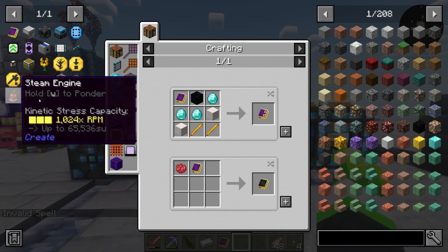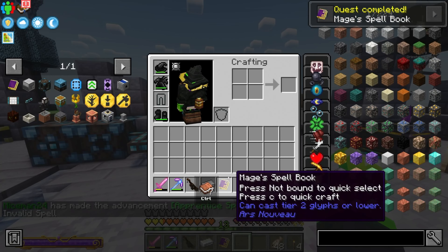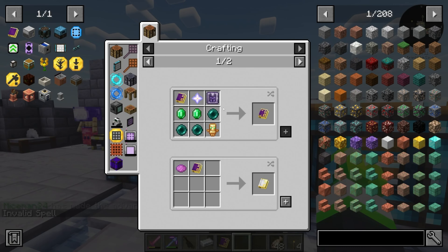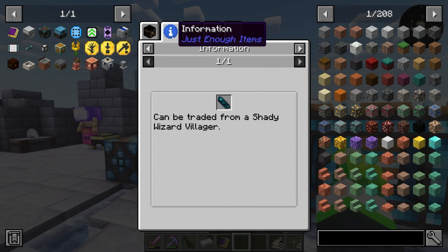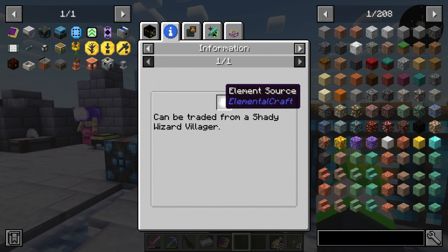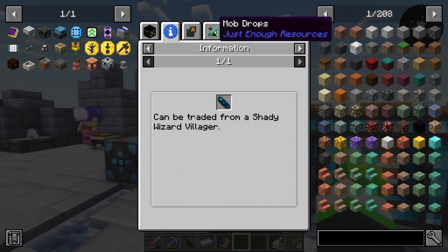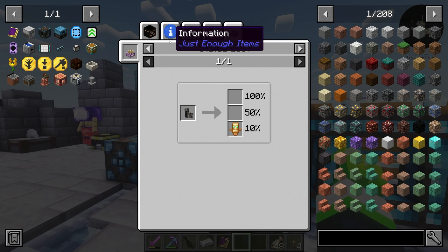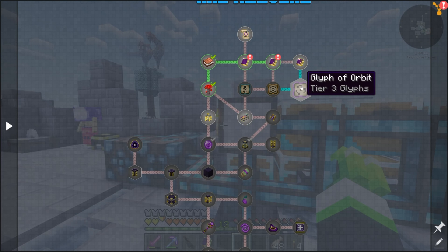Next we need two blocks of quartz and we can get the mage's spell book - it doesn't do anything at the moment. The next one we really need to get is the wild and tribute which comes from the wild camara, which I'm not fighting right now. Or it can be traded with a shady villager - trade a totem on die. So I have to figure out how to get that.